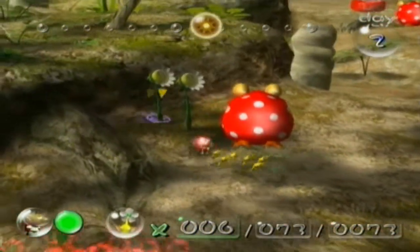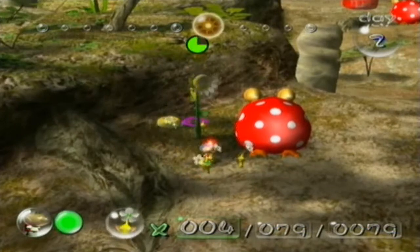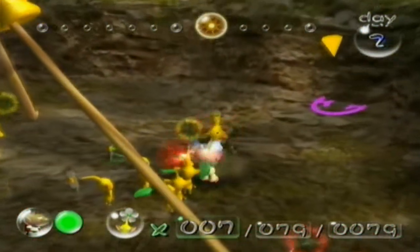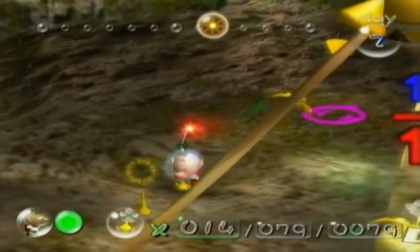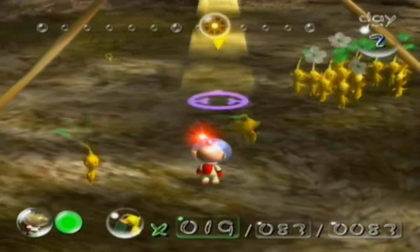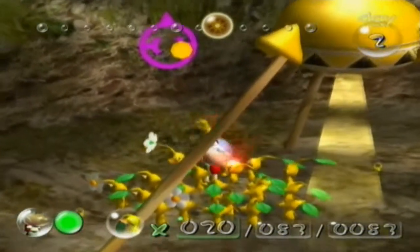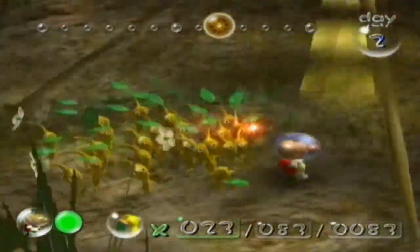Now we can actually get this one — we need ten yellow Pikmin for that. Or I can borrow a few red ones to carry it for them. Right now we're just collecting yellow Pikmin. The difference between red Pikmin and yellow ones — we haven't encountered fire yet, but we will soon. Fire will kill every Pikmin that is not red. Red Pikmin are also much stronger fighters. So if you want to take out some bosses — yes, there are bosses in this game — red Pikmin are your best bet.